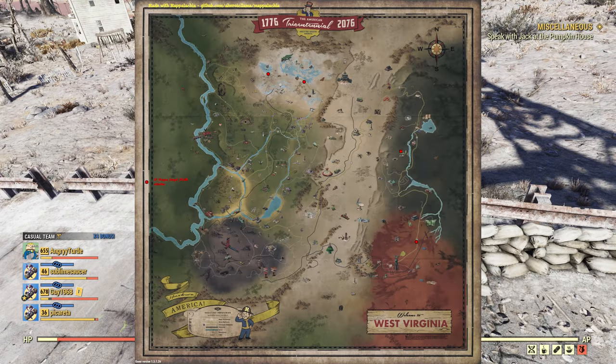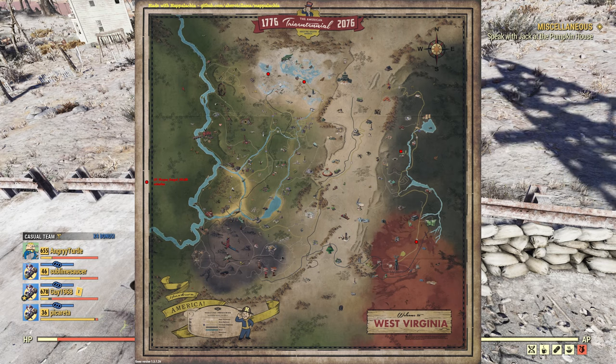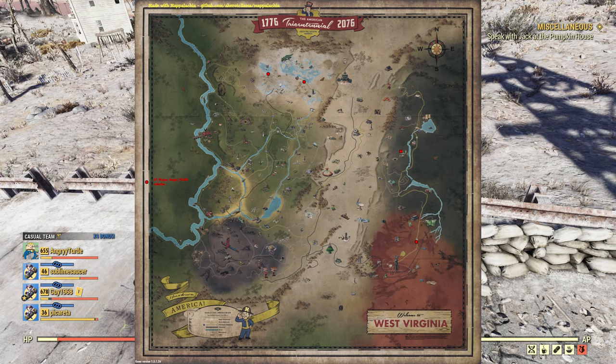I'll show you a map with the other spots where you can find a 50 cal. There are four spots on the map where you can go and grab one, which is useful to know if you need to scrap some for mods.